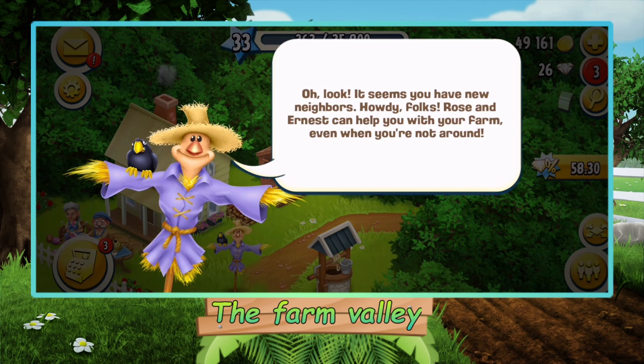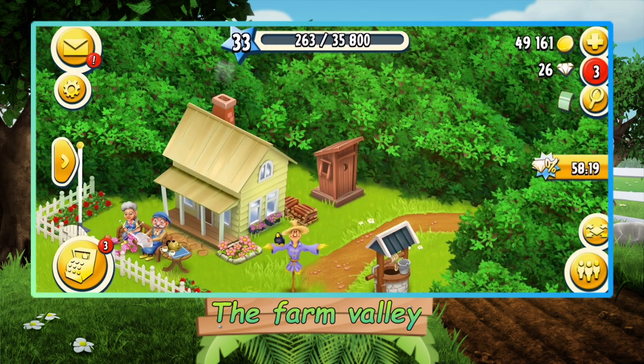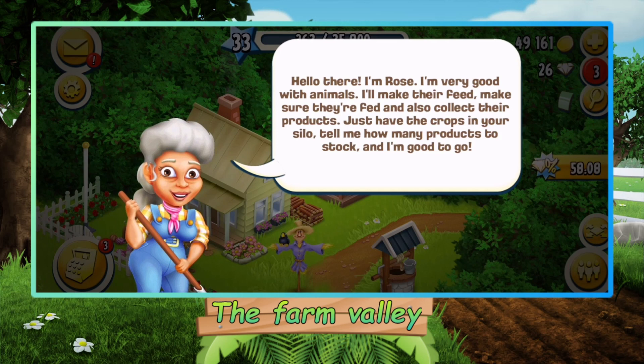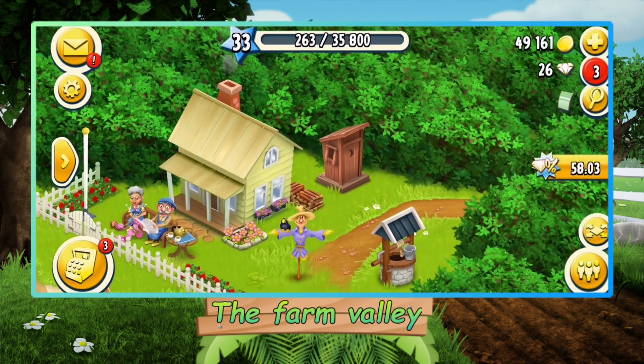It seems you have new neighbors! Howdy folks — Rose and Ernest can help you with your farm even when you're not around. Hello there, I'm Rose. I'm very good with animals. I'll make their feed, make sure they're fed, and also collect their products. Just have the props in your silo, tell me how many products to stock, and I'm good to go.